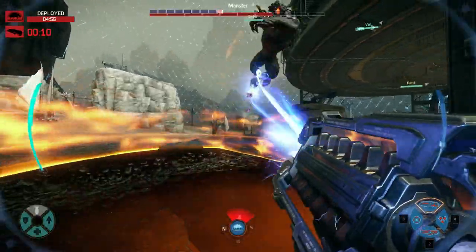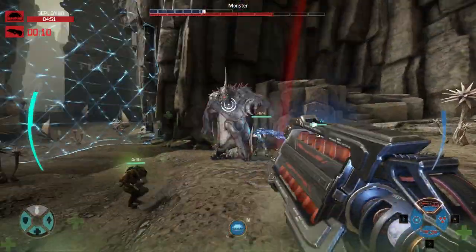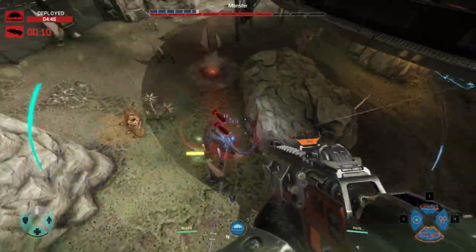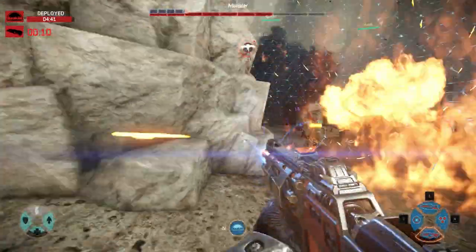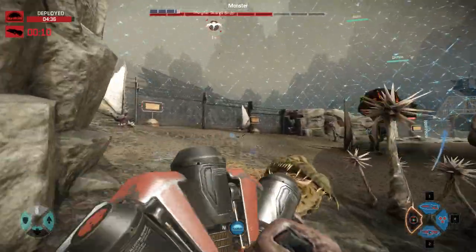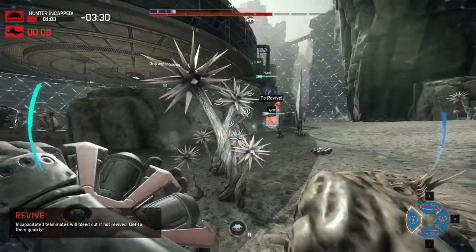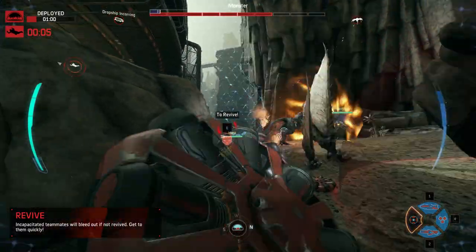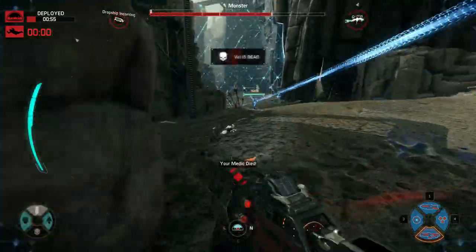The dome only lasts until you guys or the monster take enough of a beating — apparently it doesn't know the difference between good guys and bad guys. You get close to the monster, throw it out there and it traps the monster in with you. The dome stays up until either the monster downs a hunter or the team does a ton of damage to the monster. We got a teammate bleeding out — get over there and pick him up fast or the whole team's screwed. Here come the reinforcements. This is the first time so the ship comes back pretty fast. Next time it'll take longer.